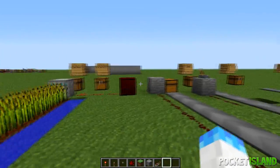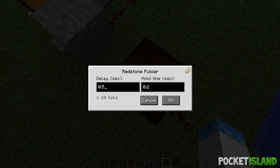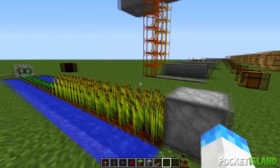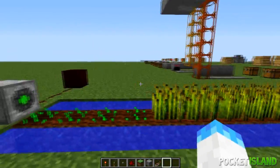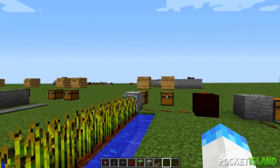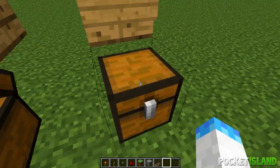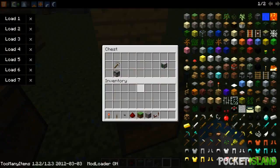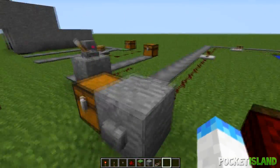This is the redstone impulsor. You can set a delay and a hold time, and it's really nice because you don't have to use long clock setups — it only takes one block of space. To craft the impulsor you need a dispenser with a gold ingot on top; for the harvester it's a dispenser with an iron pickaxe on top.